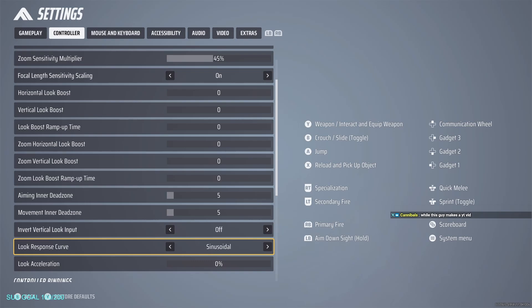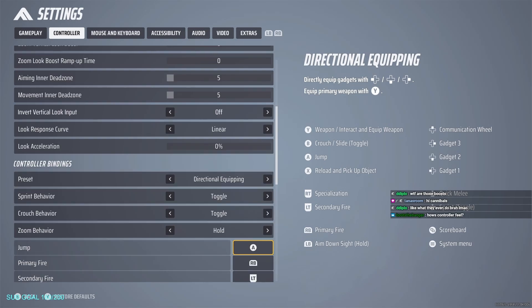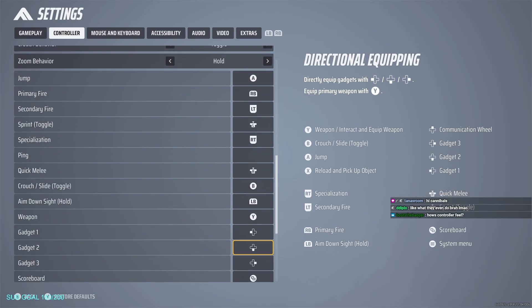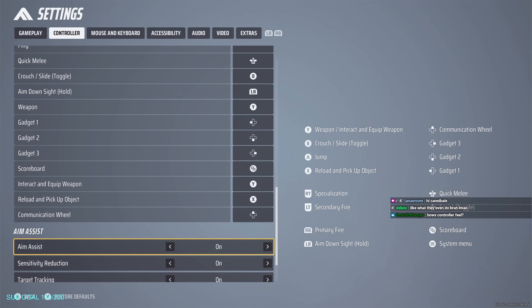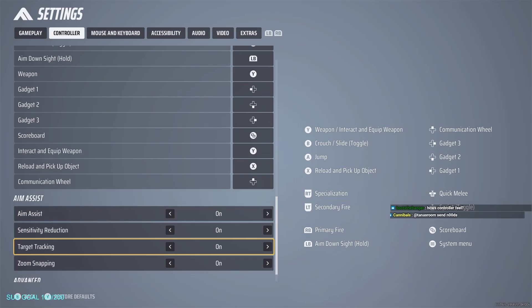I'm playing on linear — I was trying sinusoidal but linear probably feels the best. If you're on controller, you're going to want to use directional equipping; it's very convenient for using your abilities. They also added key binds for controller, so you can change your binds. I personally changed mine to my bumpers.